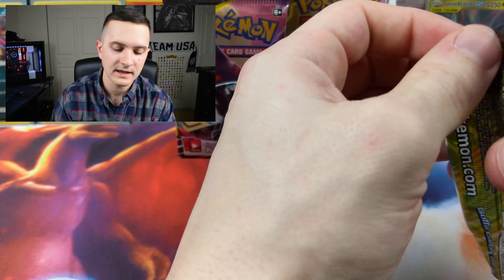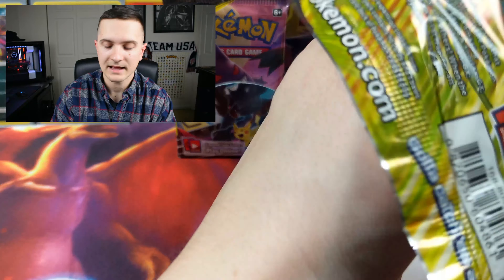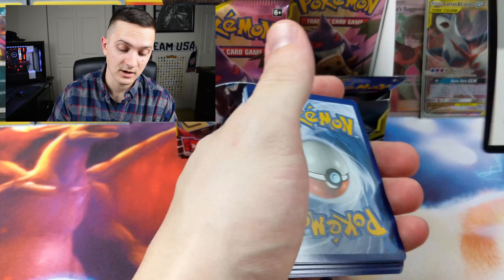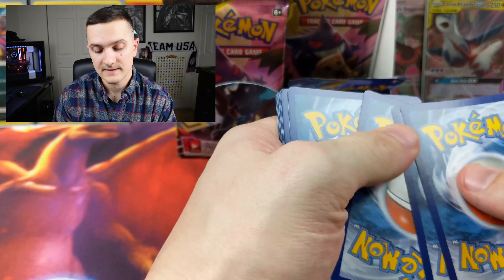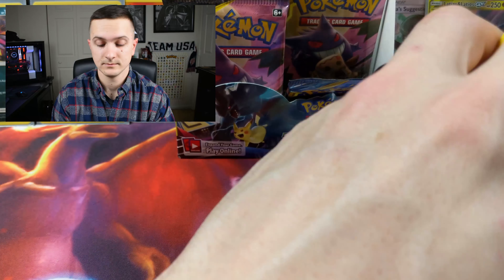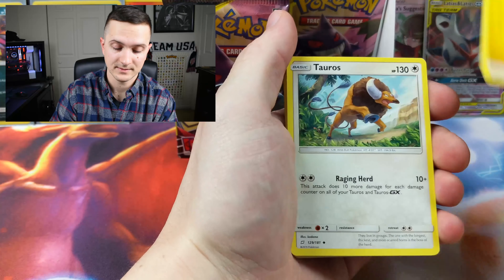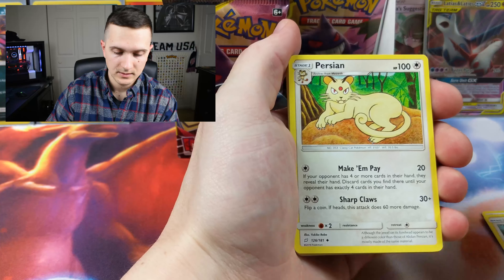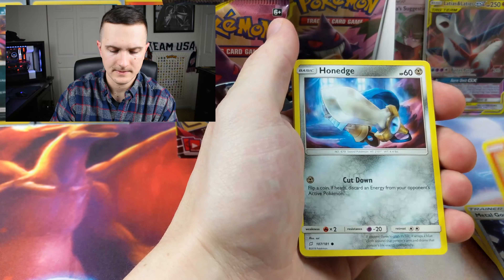I really, really want the rainbow rare Gengar-Mimikyu card out of this set — that's honestly the card I want to pull more than any other. If we can get that in this box, money well spent. Persian, metal goggles — those would look sweet on me — Charmander.